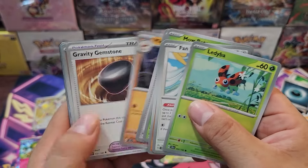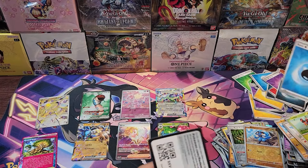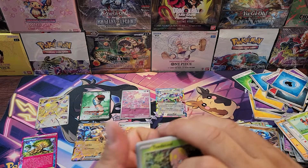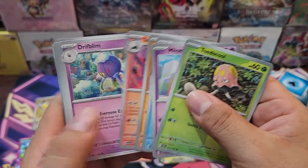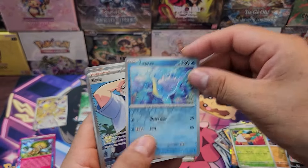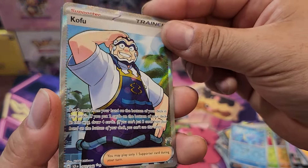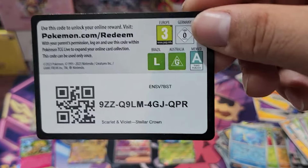We got Raiolu, Zeraora, and a code card. Continuing: Totsuko, Milcery, Salazzle — and there's the Lapras! We got the Lapras reverse hollow, pretty cool! We got a Lapras! And we got Kofu here — another trainer card. That looks pretty cool. Code card.